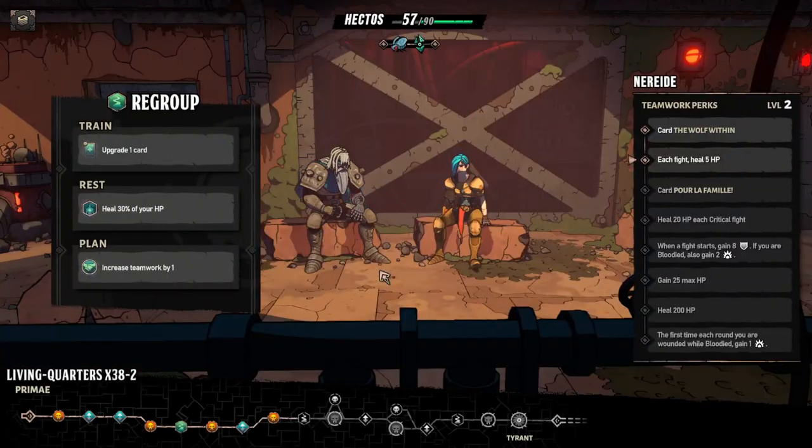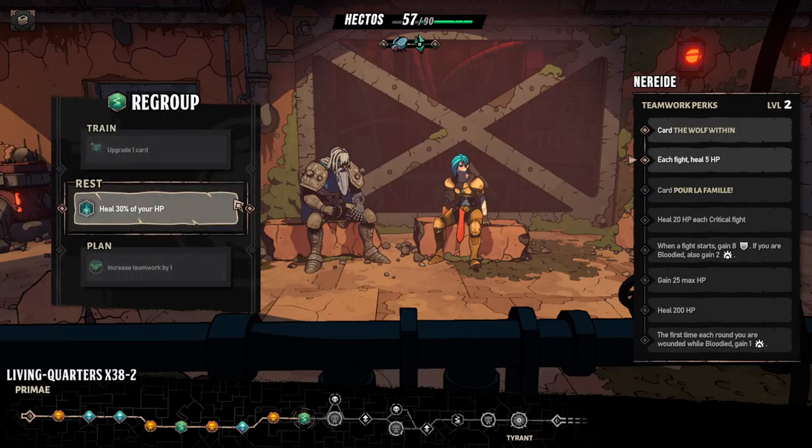Upgrade one card, heal 30% of your HP, increase teamwork by one. Card: Pour la Famille — 'for the family.' That's very Fast and Furious, Dominic Toretto kind of line: 'for the family.' Heal 30% of your HP. Let's go for that.